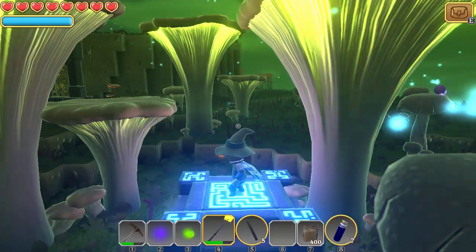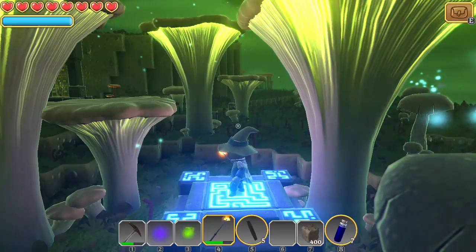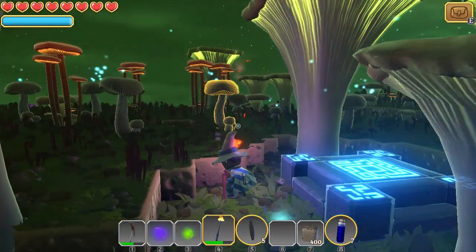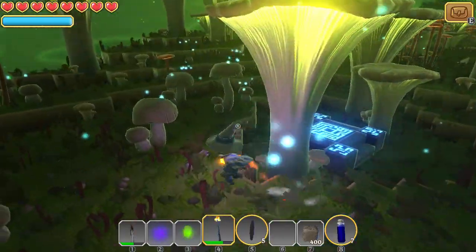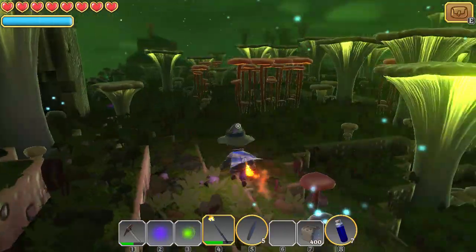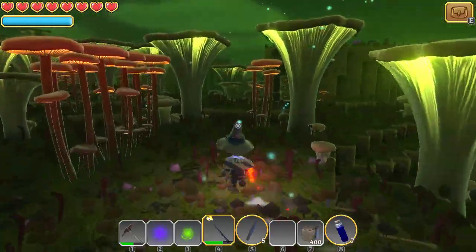Hello everyone, FunctionX here. Welcome back to my let's play of Portal Knights. This is episode nine and we're playing our mage. We are a level 10 mage in the Tetra Toxia area and we've got quite a few yellow blocks, so we should be able to get to the next area pretty quick if we can just find the portal.